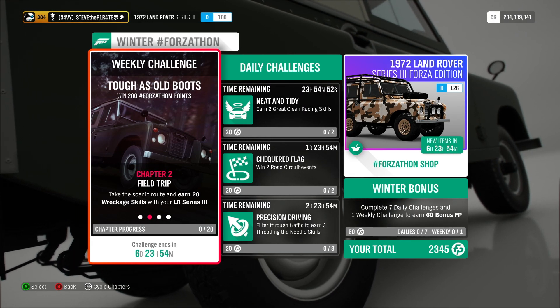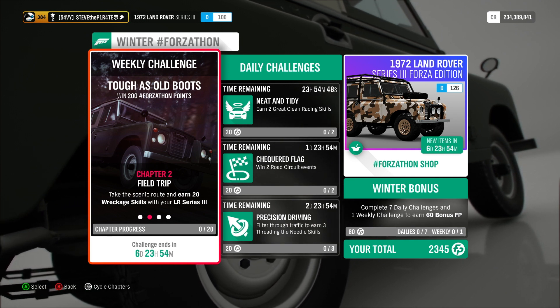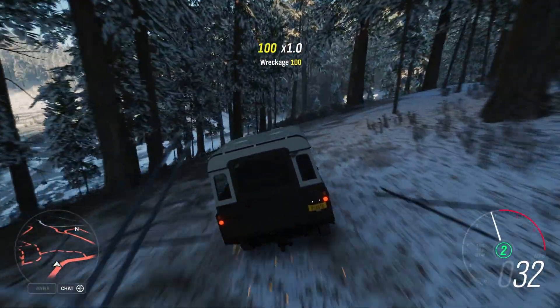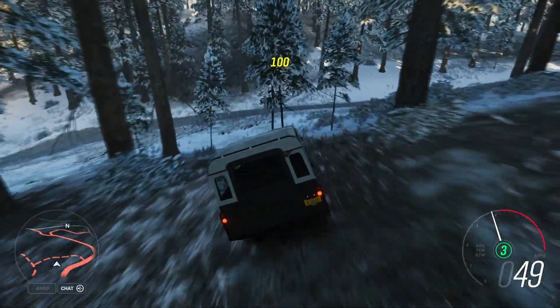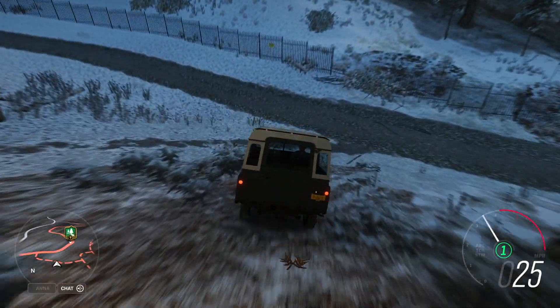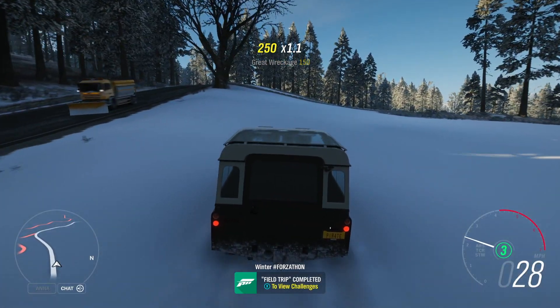Chapter 2: Field Trip. Take the Scenic Route and earn 20 Wreckage Skills with your LR Series 3. A Wreckage Skill is when you smash through something, so all you need to do is just drive this anywhere and smash it through any breakable objects you find — trees, fences, bushes, some lampposts, even these small walls. And that is Field Trip completed.